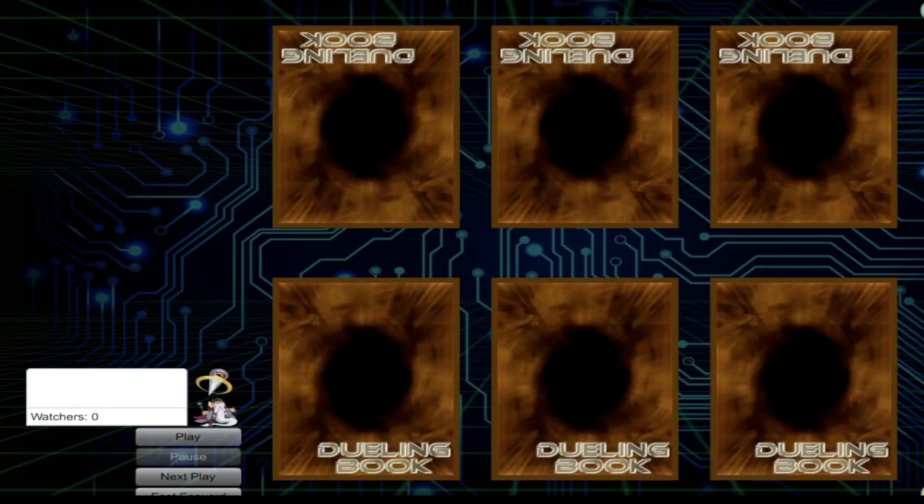Go check my first video I made on the whole theory of the deck — the theory is the most important. When you understand the theory of the deck, you understand how the deck works. The deck consistently puts up 3 negates now, consistently through any hand trap. The electrum is only there for plussing, but electrum does help you get a 4th interruption, as I'm going to show you in this combo.